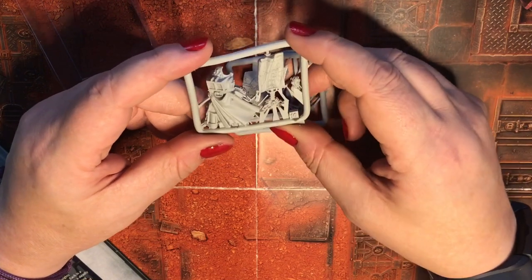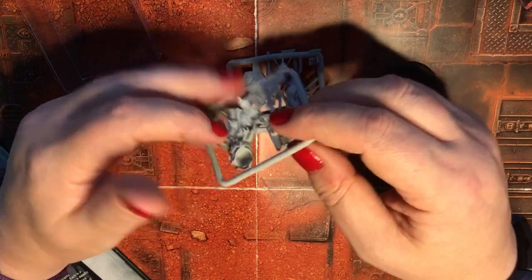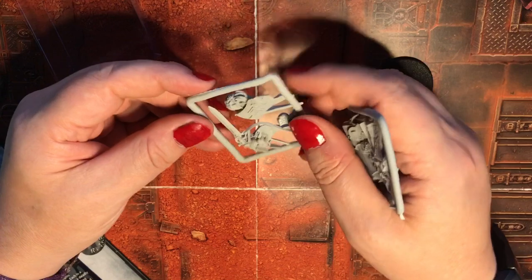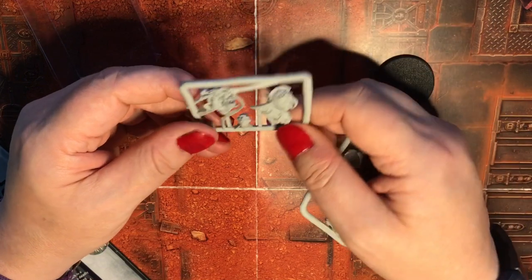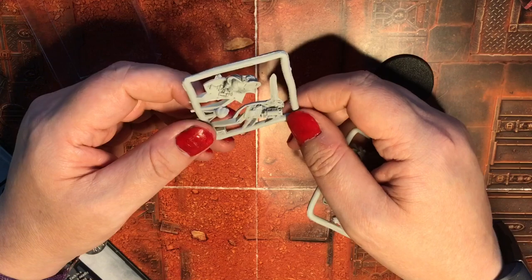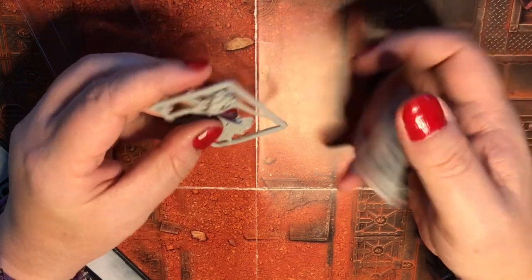With these resin pieces, I recommend giving them a wash in warm soapy water first — do that while they're still on the sprue. I've got a slight bend in the Titan sword here, so I'm hoping that with some hot water I can straighten that out. I originally bought him when he was metal and he had a bit of heft to him — you knew he was there.